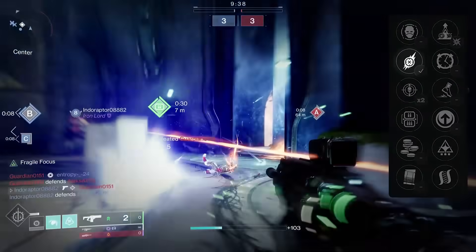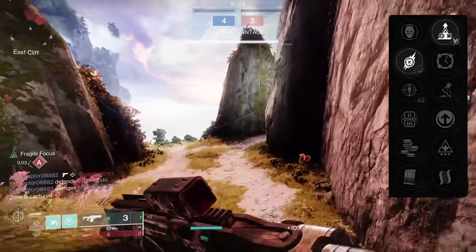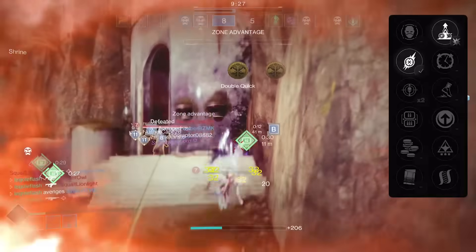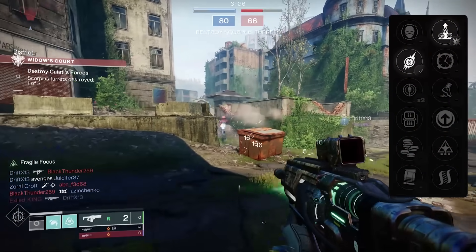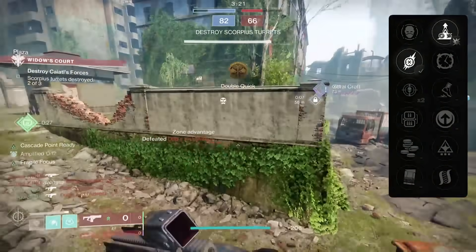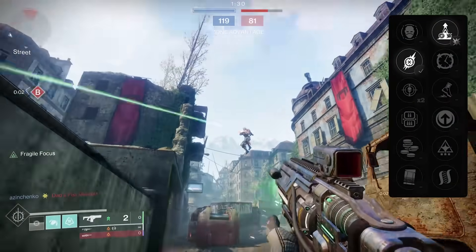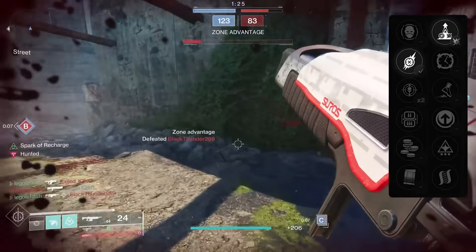Instead, we're running Fragile Focus in the third column for the plus 20 range, and Elemental Capacitor with an arc subclass in the fourth column for the plus 50 handling. Between these two perks, you've got a total of 70 stat boosts before you even touch any barrel or mag perks. No other fusion can get this combo. Without anything else, you're already at 68 handling, which feels so good on a high impact frame — it's so different, it feels like you've got to rewire your brain with how it feels versus the damage you're putting out.